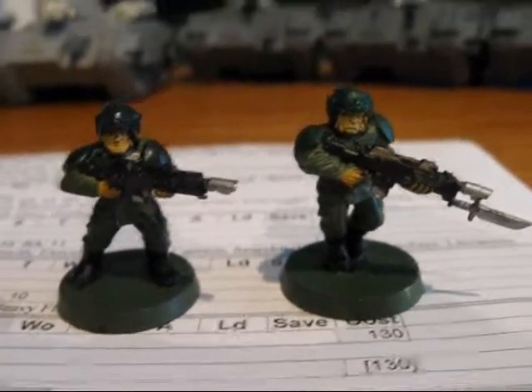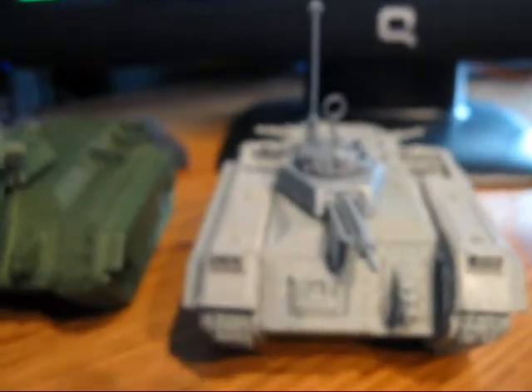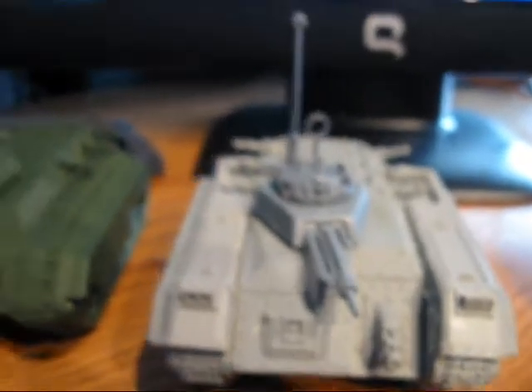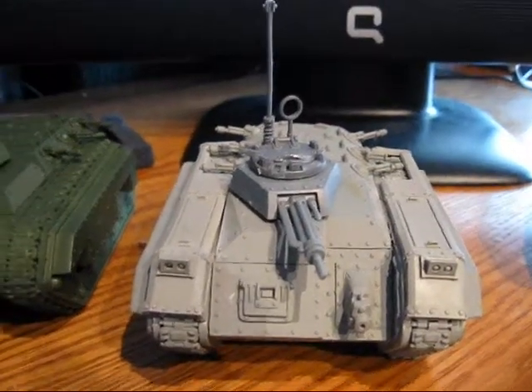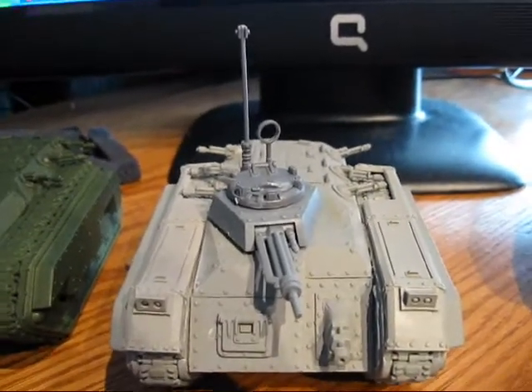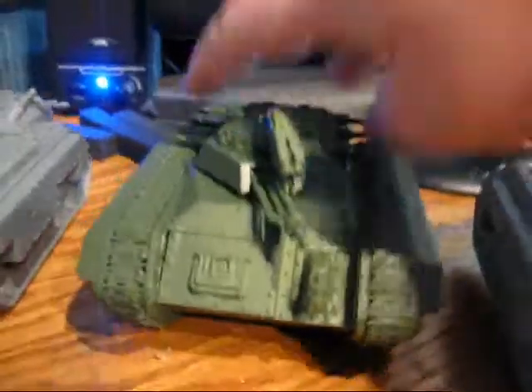First thing we're gonna start with is the command chimera. It's got the stubber of course, and inside the command squad there's a commander with melta bombs, a medic with Feel No Pain, and three plasma guns. There are also two bodyguards in there — bodyguards are sweet in this edition. That's my typical loadout.